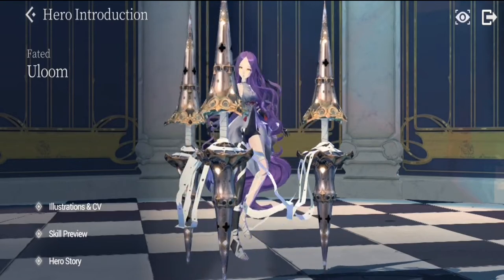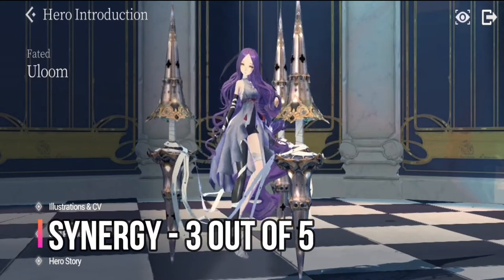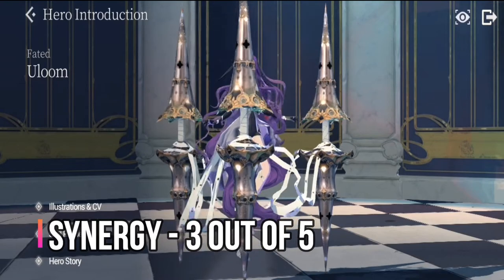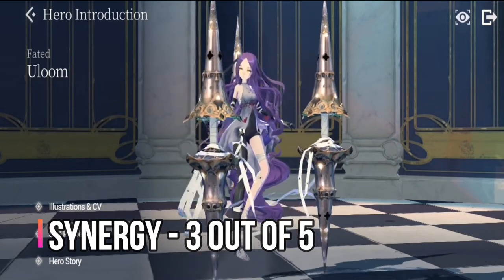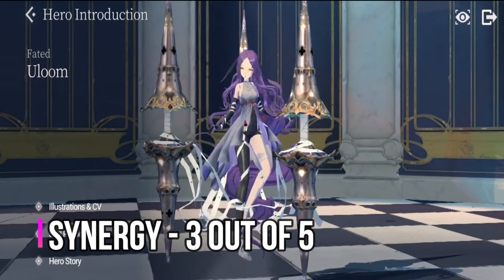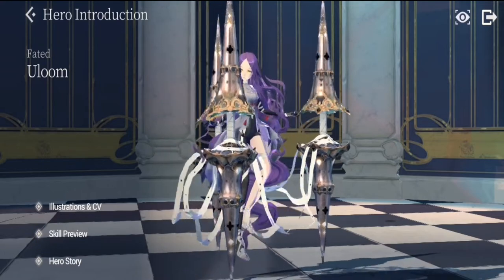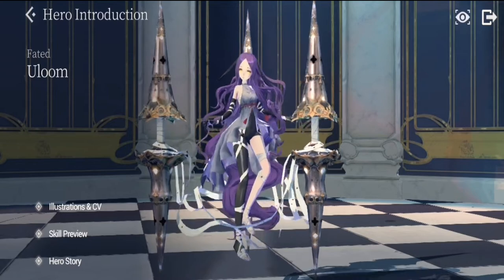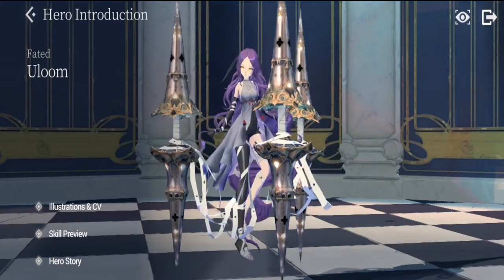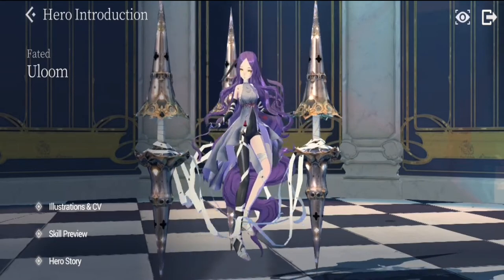For synergy, same assessment — her value kicks up significantly when you have Bathory. Bathory is admittedly hard to get, but if you have her, try to pair her with Ullum as much as possible in the content where you use Ullum, especially in PvP tag and PvE content.